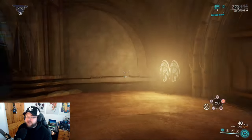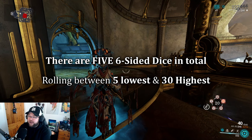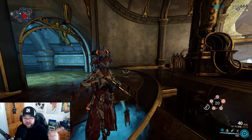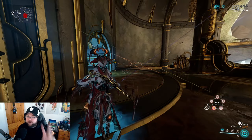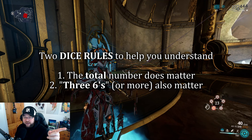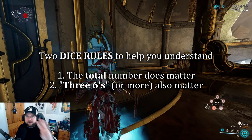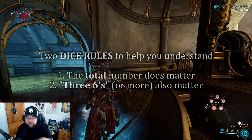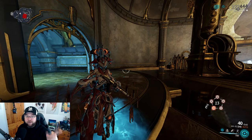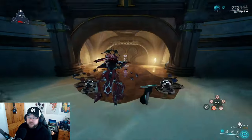In the bottom right you'll see what looks like dice — she is the dice maiden, a gambler. Every time you cast an ability you roll dice. Two key rules: number one, the total number matters; number two, if you roll three sixes or more it changes or adds something unique to that ability. Generally, higher numbers mean more damage, which I'll explain per ability.